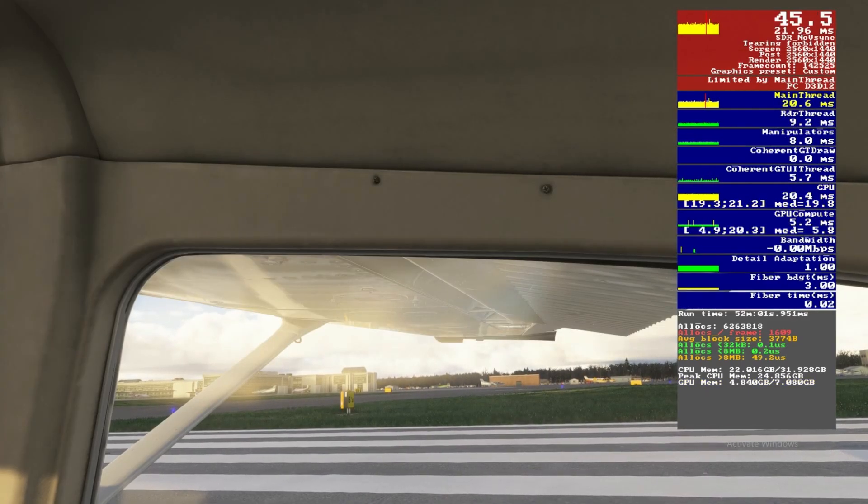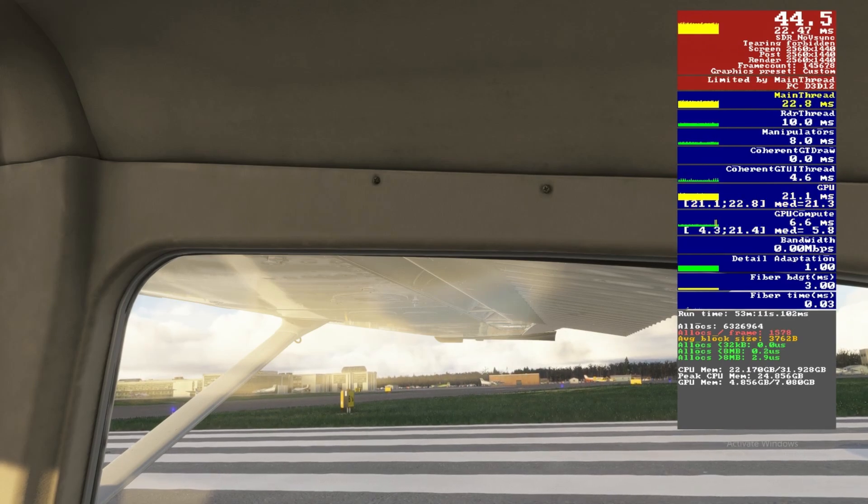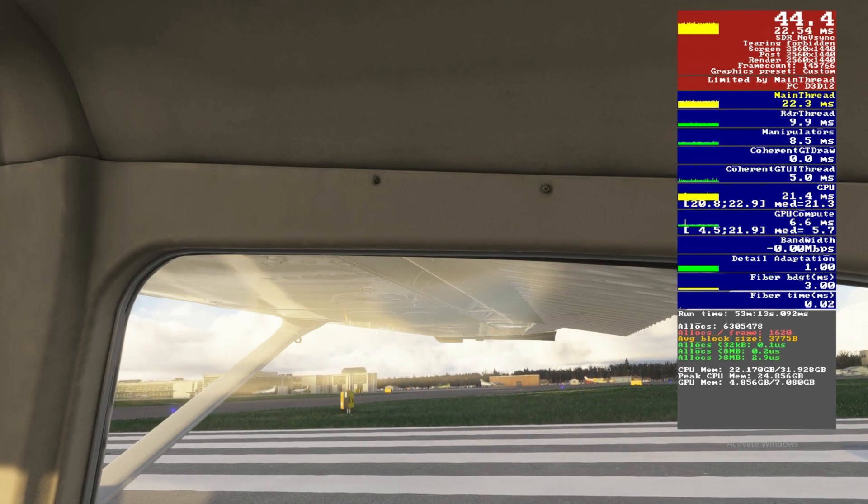Cube map reflections starting at the lowest value of 128 gives around 46fps. Moving to 192 shows no FPS degradation, and 256 is the same. At 384 we drop a couple of frames, so 256 is the way to go, with 192 as a good fallback if you struggle.